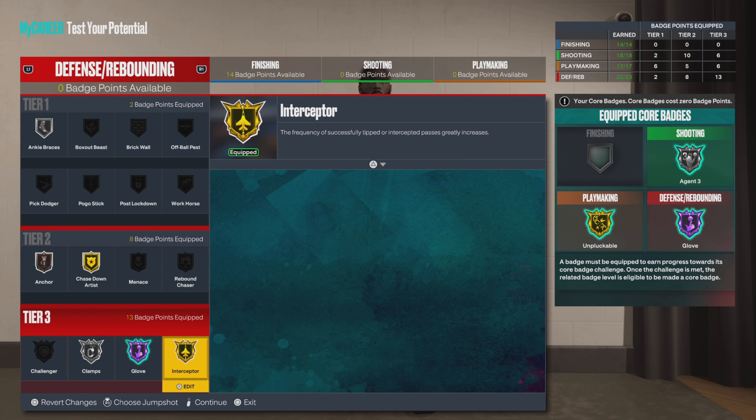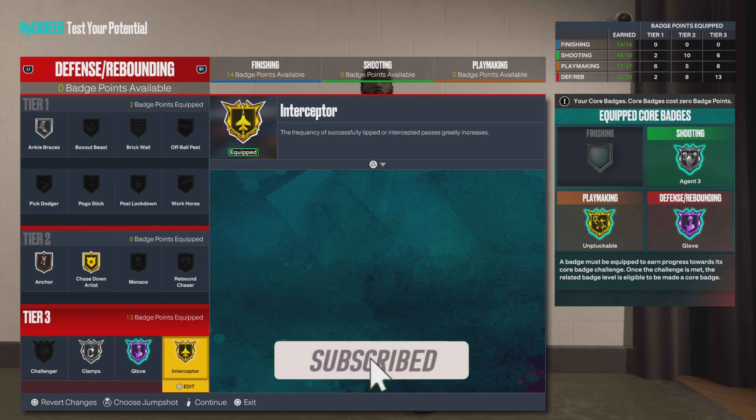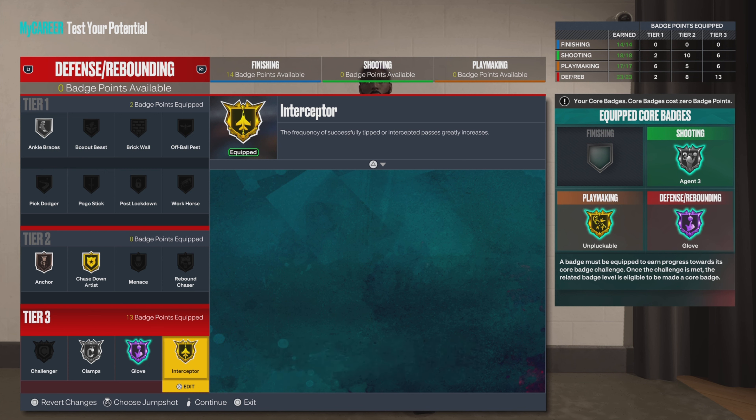Yeah man, I think this is a dope build. This is number two of three — we got the 3-and-D wing, and this right here is the 3-and-D 2-guard. We got one more: the 3-and-D point. Let's get it, man. Shout out to all my OGs, OHG, OHIT gang, shout out to the IQ Ballers and the Clamp Camp. Don't forget to like, comment, and subscribe. Y'all know the motto — don't be toxic. Let's ball.